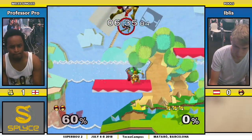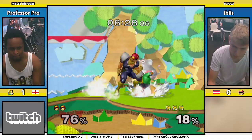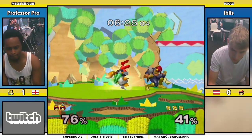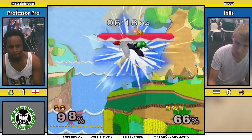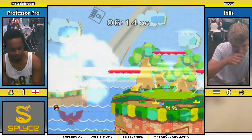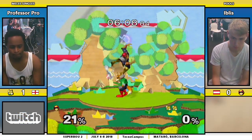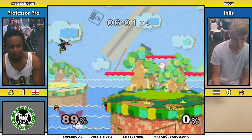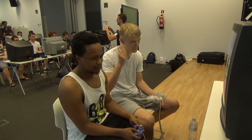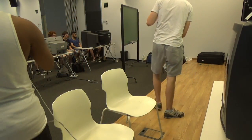Oh my God, Professor Pro doing a lot of damage right now. He's at 68% against Professor Pro. Good players don't roll in, my friend. That was an excellent recovery — fair, and then tech the wall. Right on Randall. Yeah, because when you say die off the top, off the side... anyway, Professor Pro wins. It was a good effort by Iblis — he took out two stocks. He did better than Professor Pro's previous opponent. Not bad. Two seed is respectable.